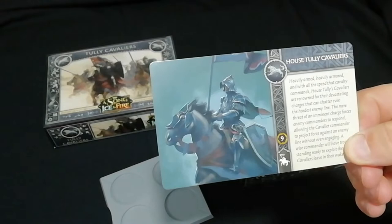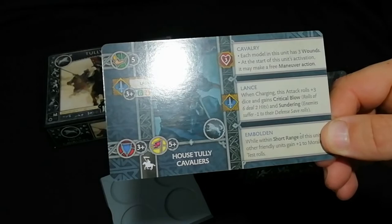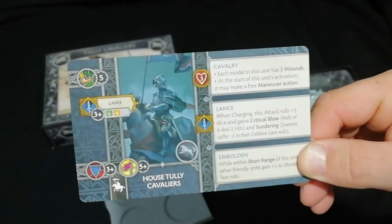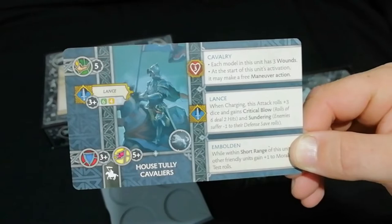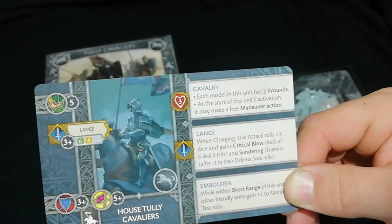House Tully Cavalry — nine points, quite expensive, one away from the Flayed Men, so hopefully they're going to be half decent. Movement five, so they are heavily armored. They've got a three-up save — not too bad. Move five is a little bit slower. They have six dice and then four dice when they lose a rank, hitting on threes. Three-up save and five-up morale — five-up morale is really good.